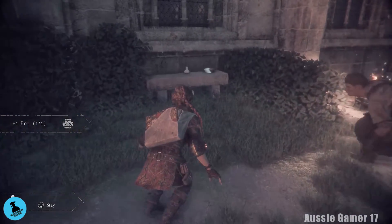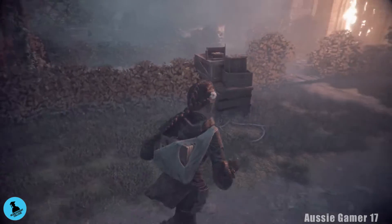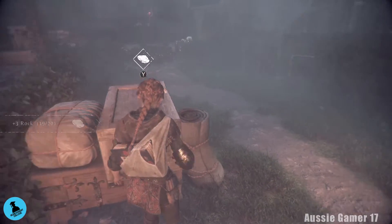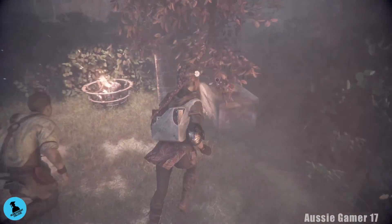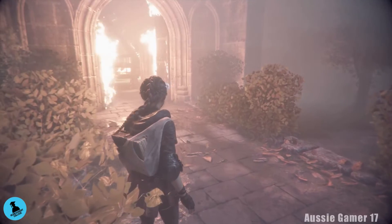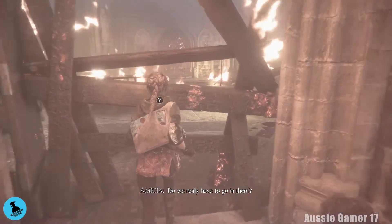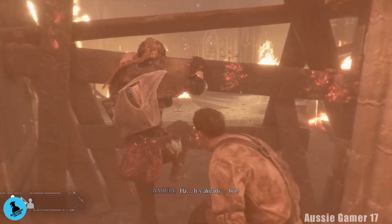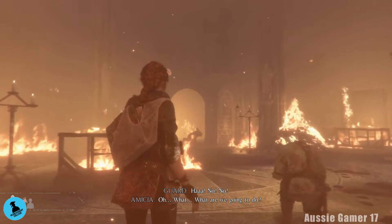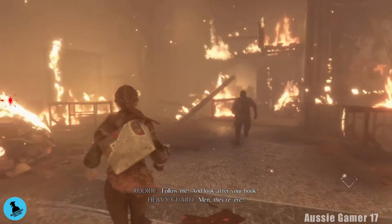That's one less — I wouldn't like to have been on the end of that. Now grab the pot to restock. Grab the stuff over here if you need it. There should be some stuff on the other side as well — some rocks and some stuff behind the tree. Some fabric — I think we need that. That's it — we can head through here now. That is going to be the end of the chapter.